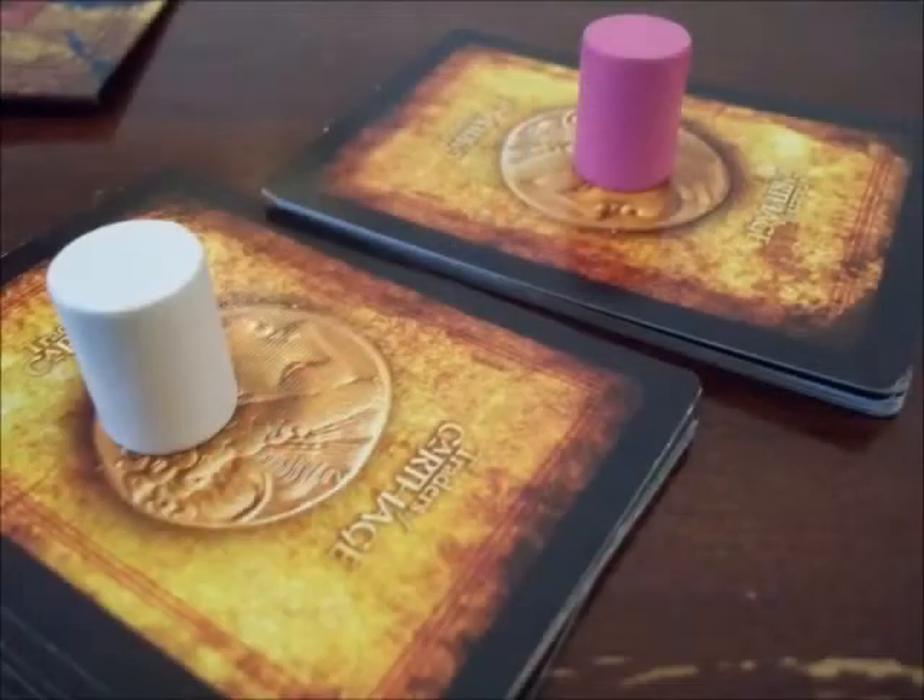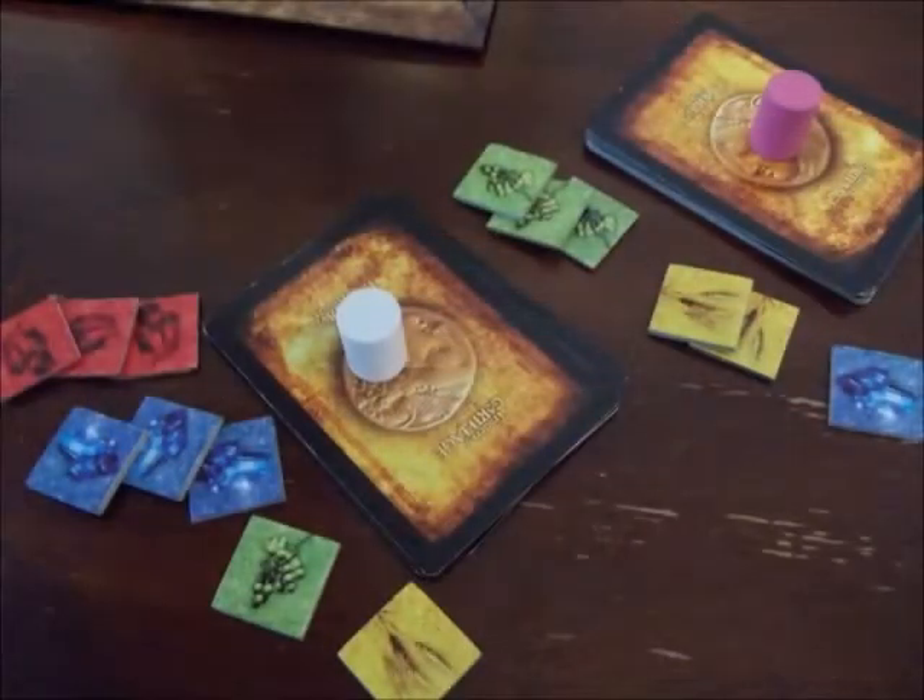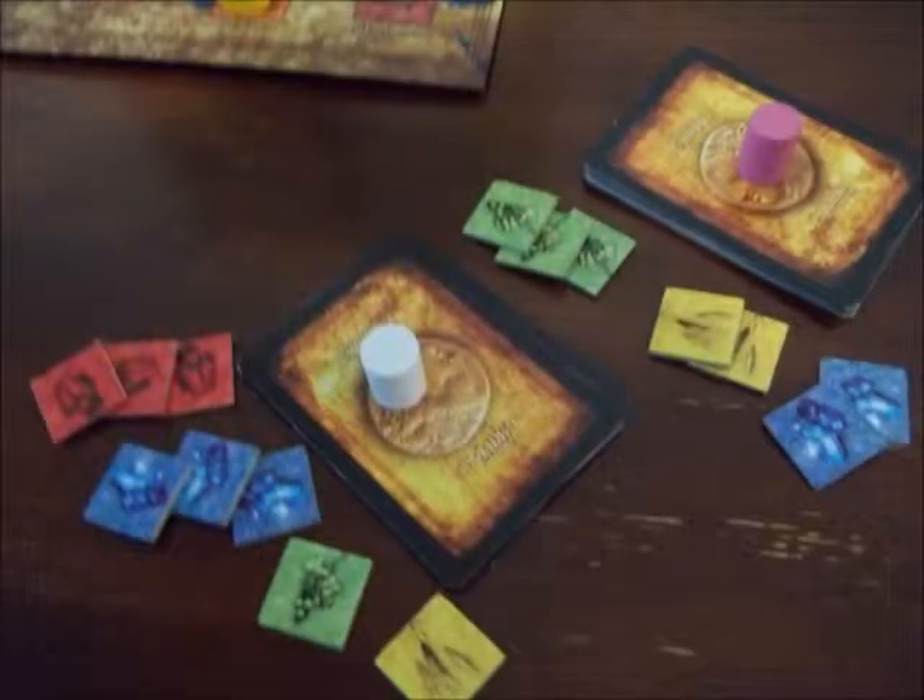Play goes on like this with players buying and selling goods until one player has 8 achievement chips. The player with the most cards under their score marker wins. If there is a tie, the win goes to the player with the most achievement chips. If it is still tied, all tied players win.